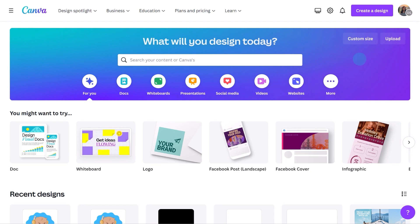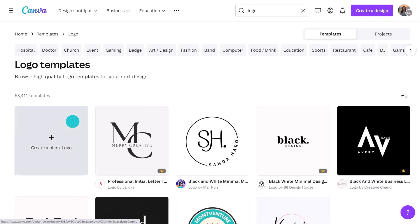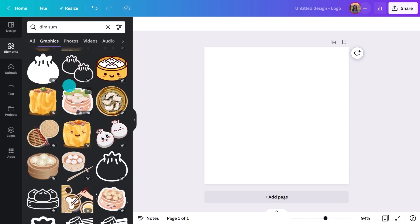Okay, so we've made a logo by customising an existing template, and you saw how quick it can be. It's actually pretty quick to make one from scratch too — check this out. Start with a simple document by searching for logo in the search field and selecting the blank option. Then I'm going to search for dim sum in the Elements tab. I like this one — it's a Pro element, so you'll need to pay a one-off fee or subscribe.